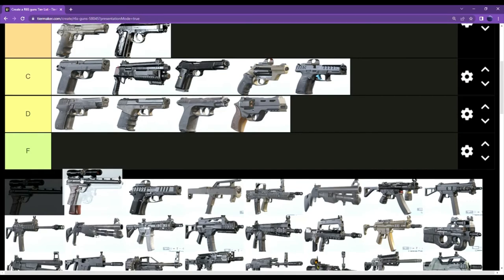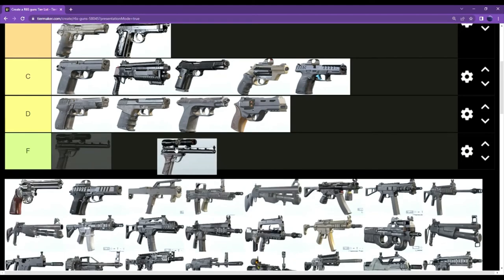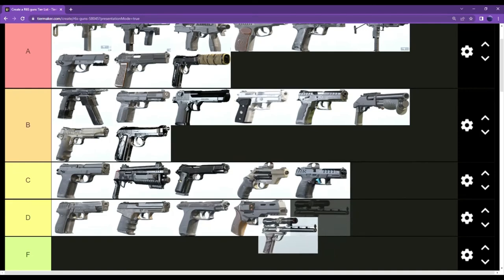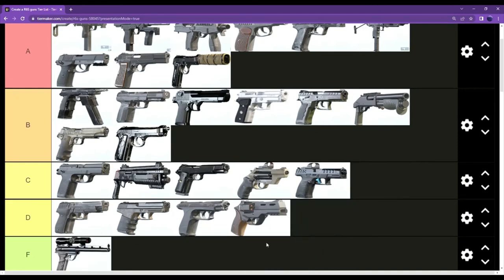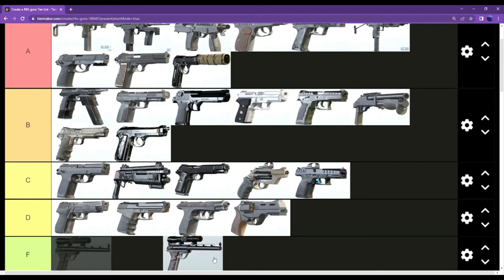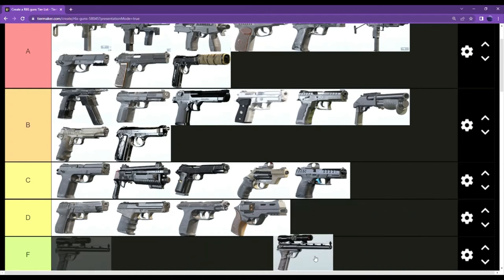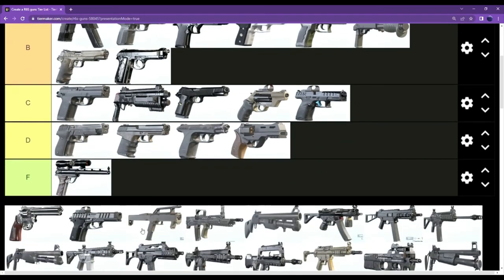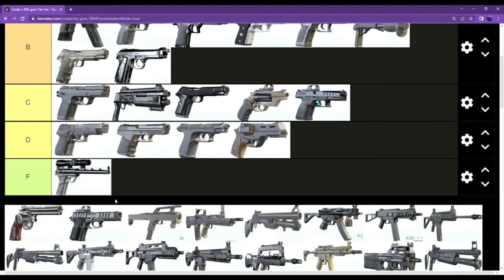The 0.44 Mag Auto — this is Kaid and Nomad's pistol — guys, this gun is so bad. I hate this weapon. Pro players that play this game 12 hours a day still potato with this gun; they can't hit their shots. This is the worst secondary in the game.